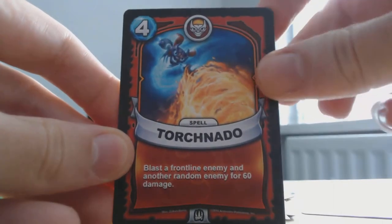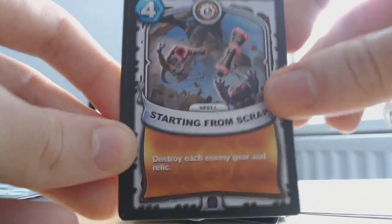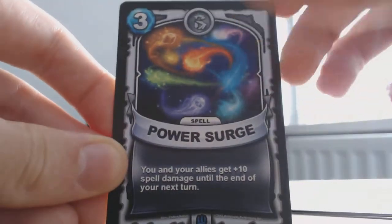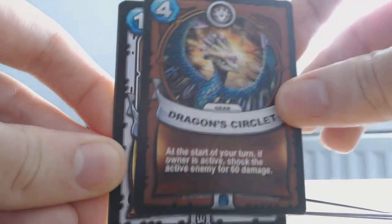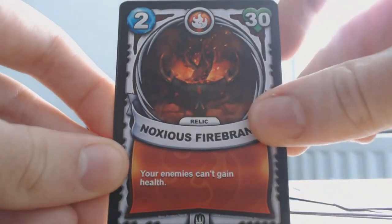Bing Barrage, Torch Nato, Starting from Scrap, Power Surge, Dragon's Circuit, Short Circuit, Noxious Firebrand.